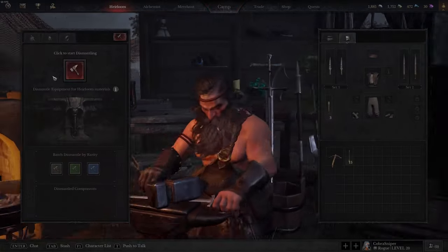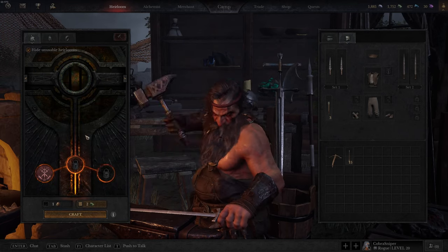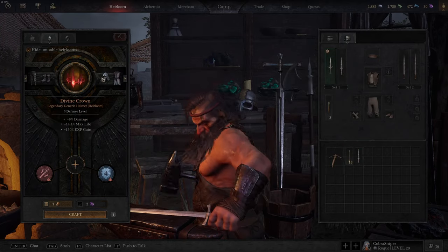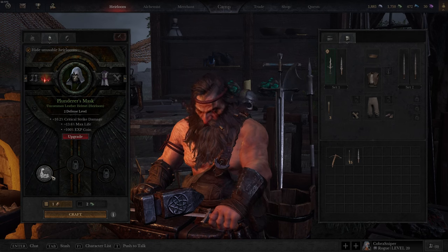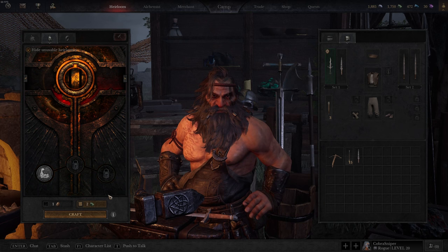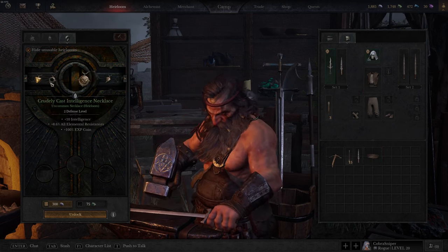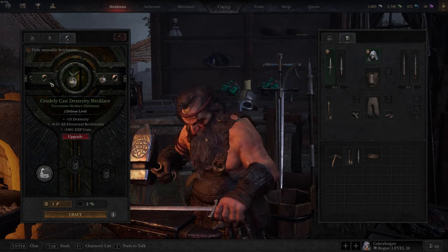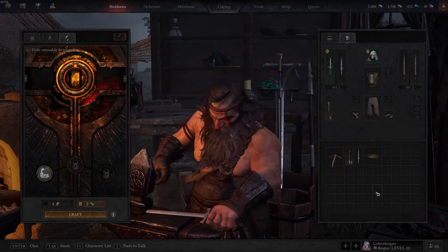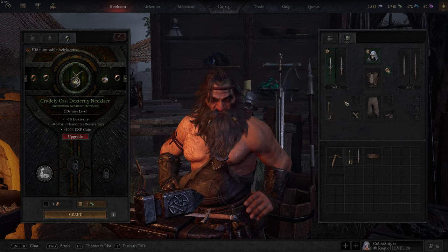We're going to grab a green dagger here — this gives a little bit of extra dexterity. For the helmet we're going to put plus six strength on it, since we want strength and dex. Then we're going to grab a dexterity necklace: ten dexterity and six strength. I've got three heirlooms here and you can see that ability is now active.